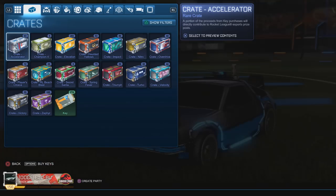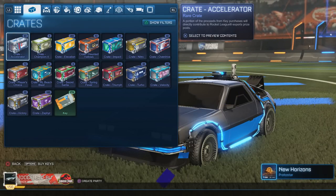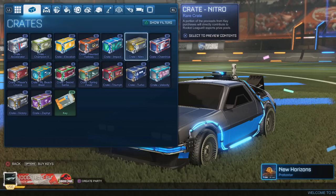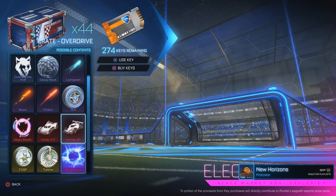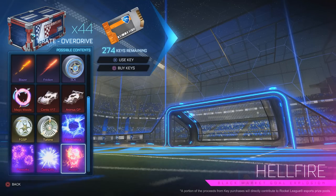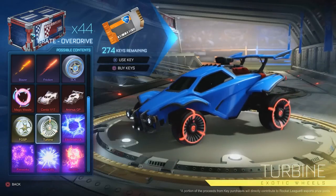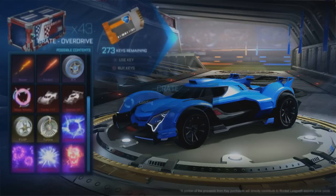The next crate was the Overdrive crate, which came out on July 5th of 2017. The Overdrive has the original Lone Wolf in an SLK, the Animus, the Sentio, the Turbine, the Fidget Spinners, and when the first gold explosion came out. Five of these bad boys — let's see how we go with the Overdrive.